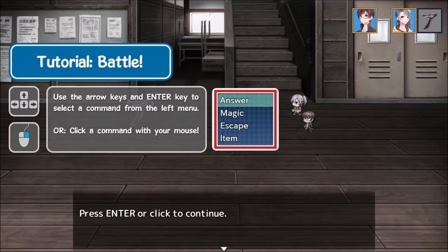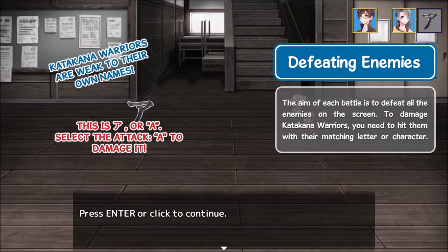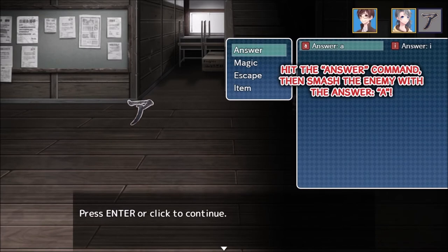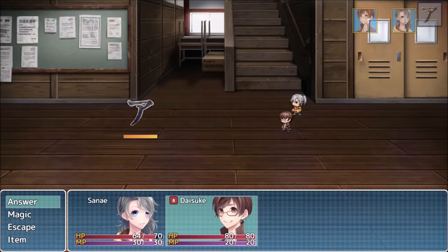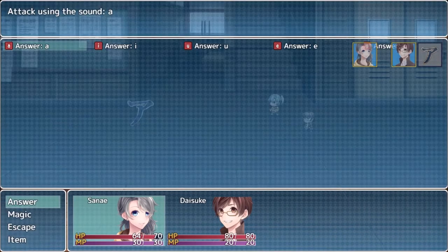To destroy in battle, use arrow keys and enter. You have to use the same letter or sound that matches the katakana to actually damage them, otherwise you do no damage. Same as the previous game. You can actually see the health bars.